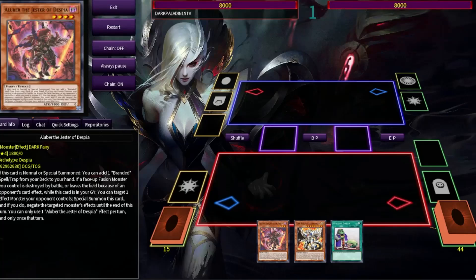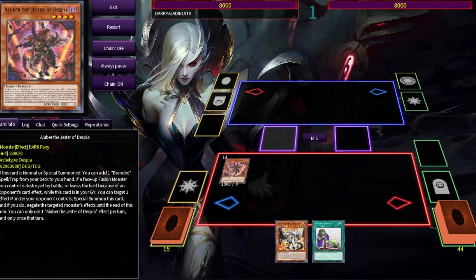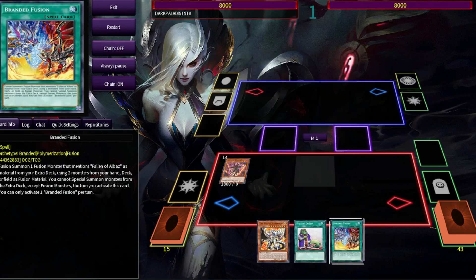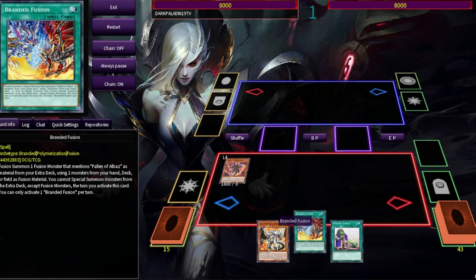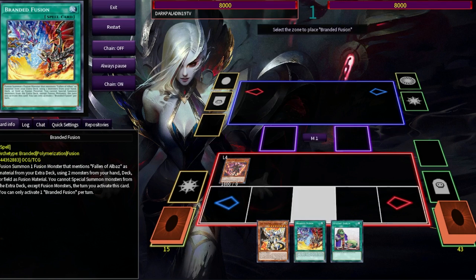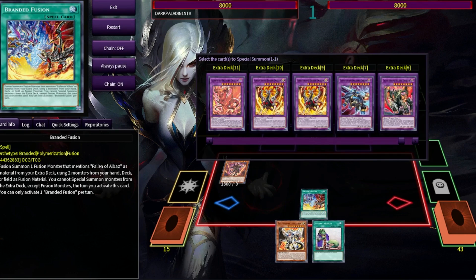What's happening guys, Paladin here and welcome to another video. Today I'm going to show you how to include the new gimmick puppet lock in the branded Bastion build. So let's get started. We summoned Albaz already, we added branded fusion - the standard line of our combo.